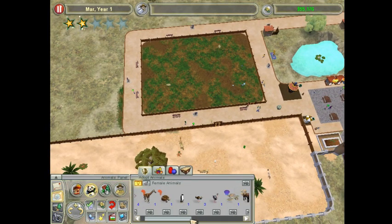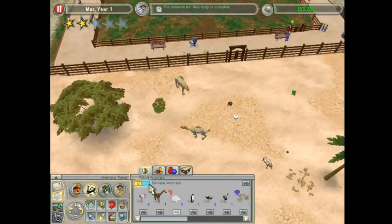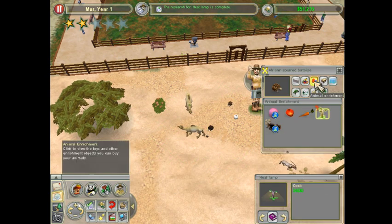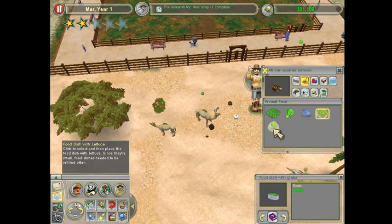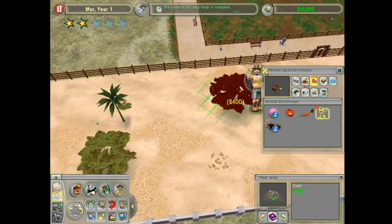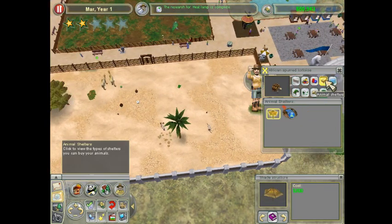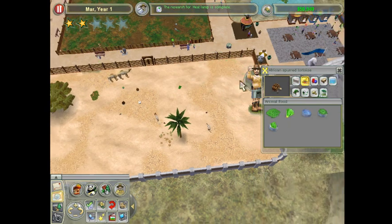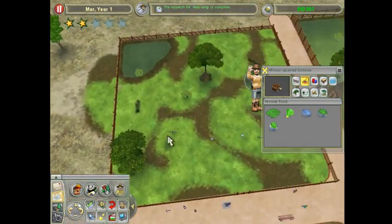We've got this tortoise here that we can plop one of each in. I'm not sure about your food though - you like grass or lettuce. I think grass will be fine, and we'll throw lettuce over on this side. I think you want a heat lamp, but it'll be fine. I could use this reptile pool - which is always a possibility, but I think they'll be fine for now.